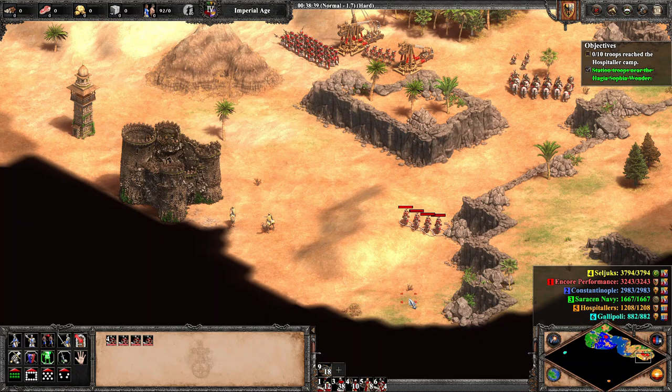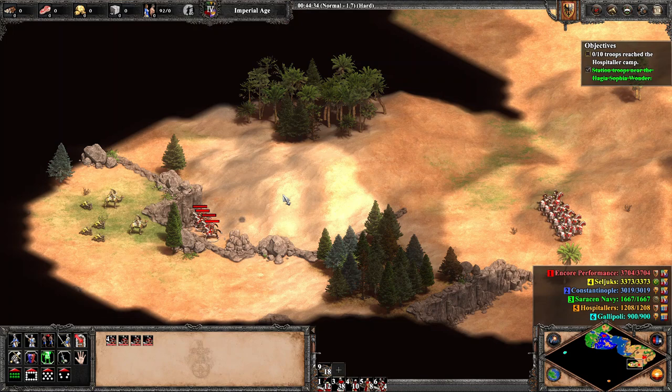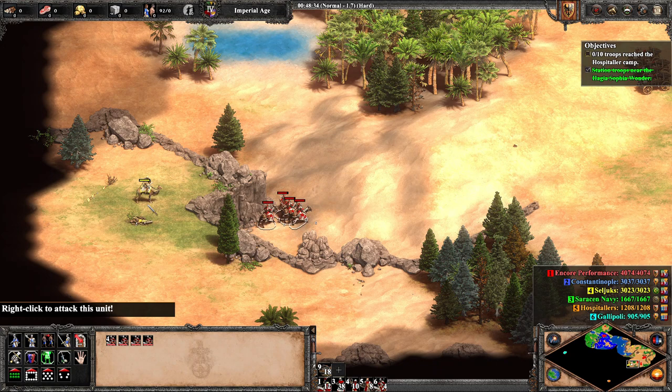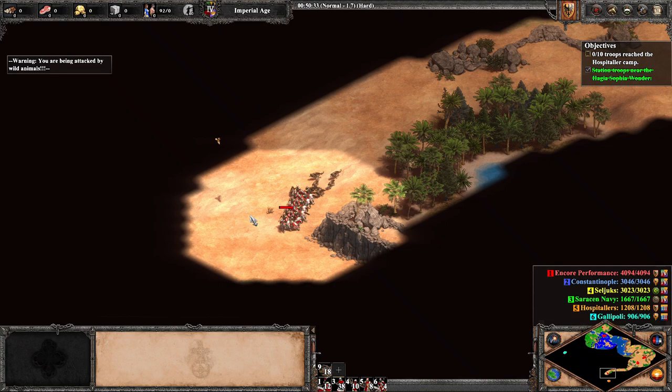Should we head straight south, we will find a break in the cliffs locked by trees and guarded by enemy bombards. We use the cavalry archers to deal with them along with some micro, then bring onagers up to chop a path through the forest. After this, we merely select our Paladins and order them towards the Hospitaller camp. We are chased by a group of enemies for a moment but eventually outrun them and arrive at the camp, where we are dubbed winner without a single loss once more.